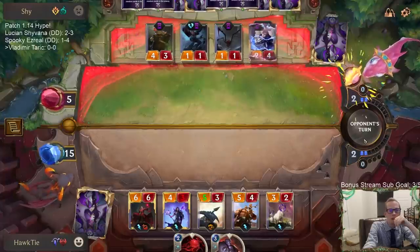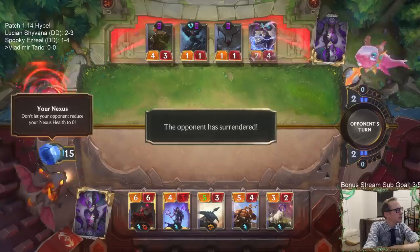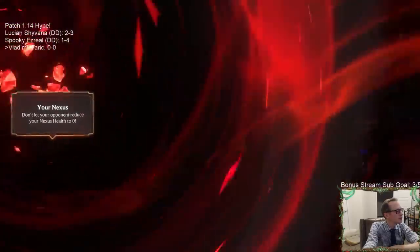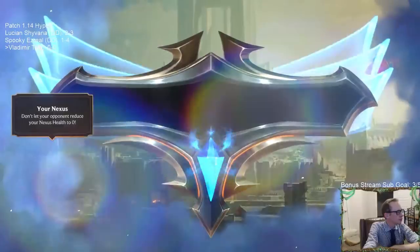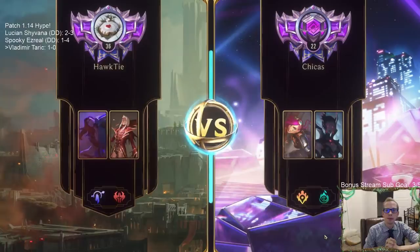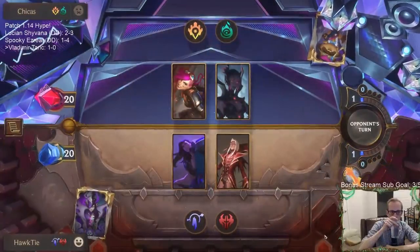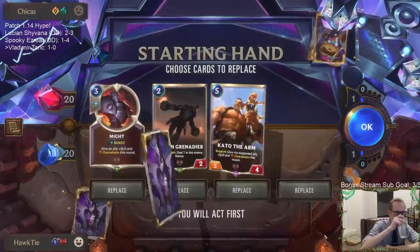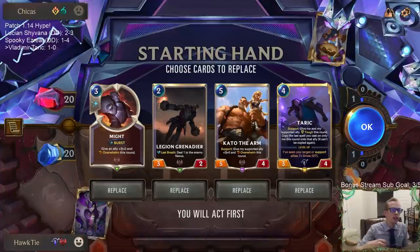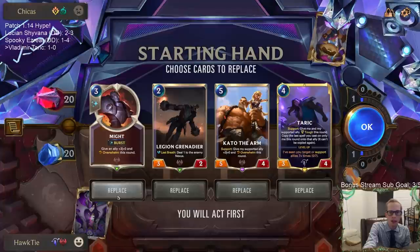GGs - one and zero. There's a lot of PNZ Shadow Isles control tonight. Right now Culling Strike is just the place to be. Captain Farron could be big - it's an eight-eight - but Culling meta is definitely back.